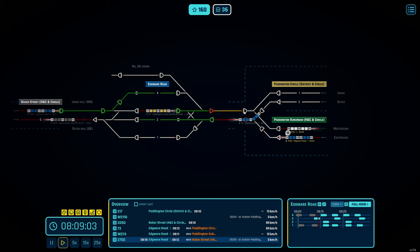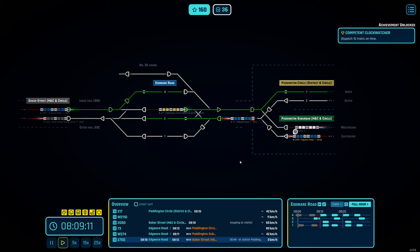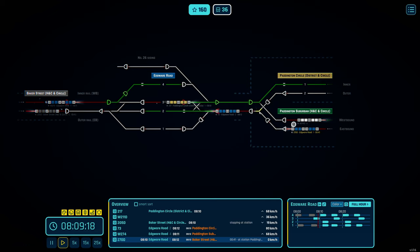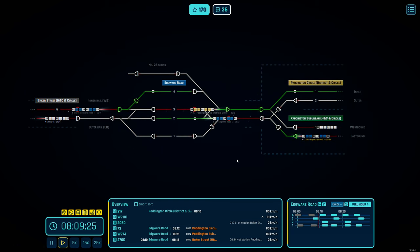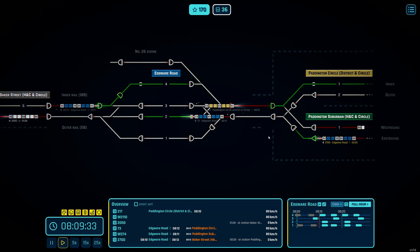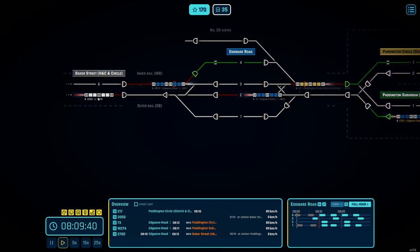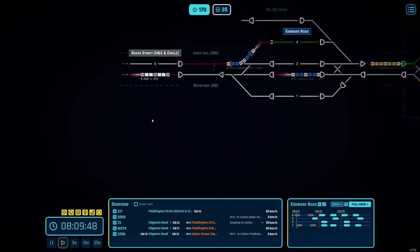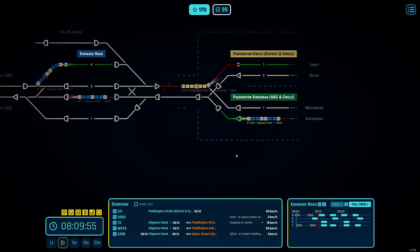Got a little achievement — nice. We've sent our first terminating Circle line away and we're bringing in our first District line terminator. Some of these dwell times are very interesting at Baker Street. You could have added the Metropolitan line Baker Street section to this map — that would add another layer of complexity.